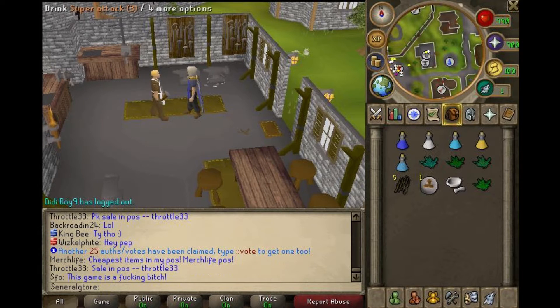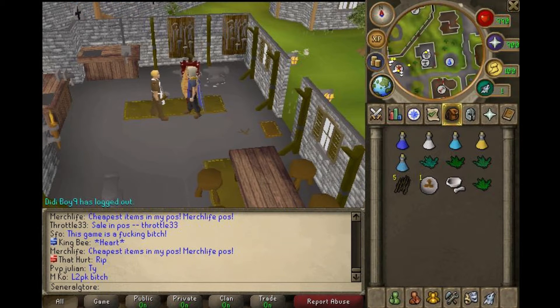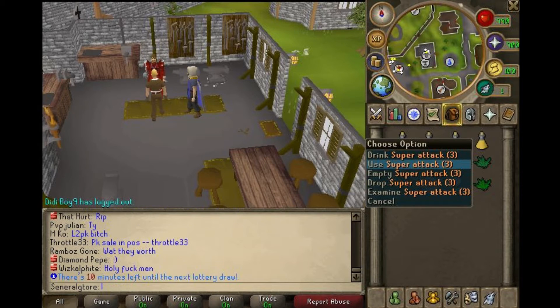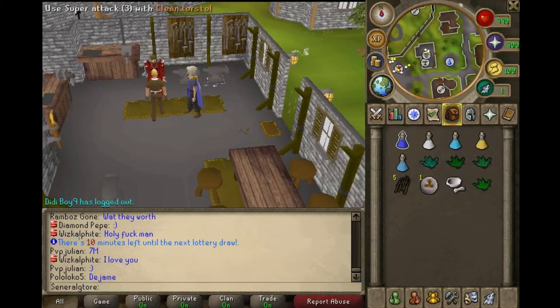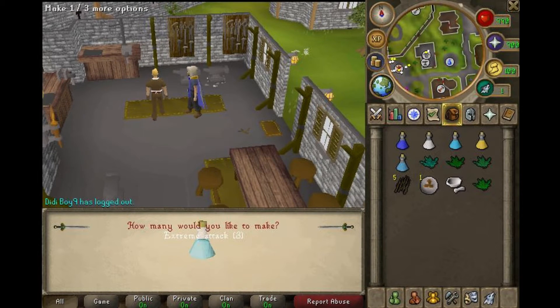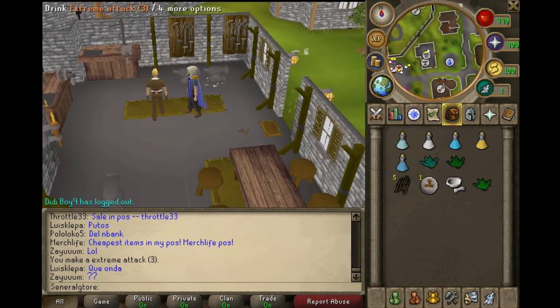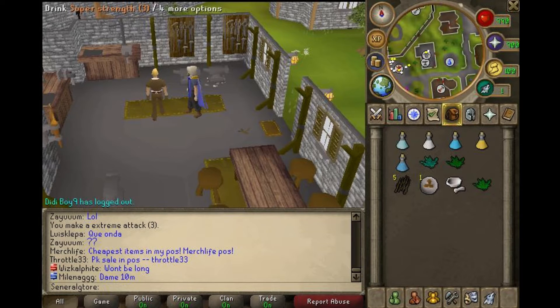To begin making the overload you have to make an extreme version of all these potions in your inventory. Let's get started with super attack — converting it into an extreme attack potion. You right-click, select use, and use it with the avantoe, and it'll say extreme attack. Go ahead and make it and now you have one extreme attack.